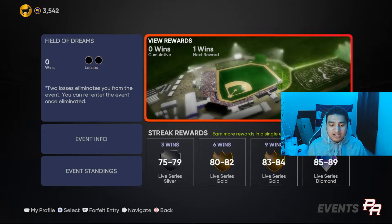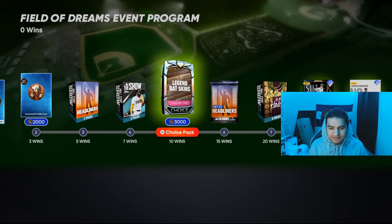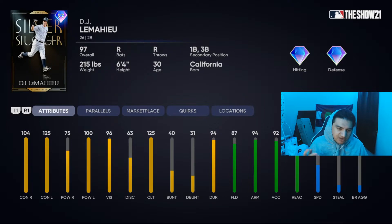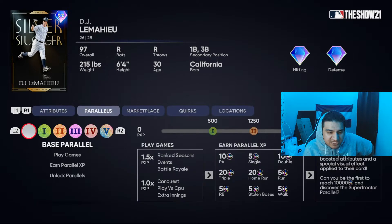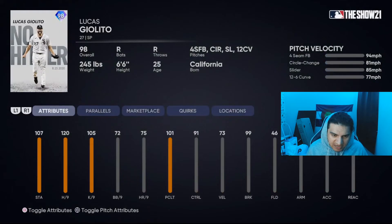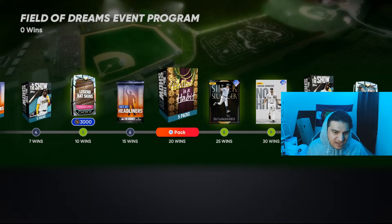The rewards — we get DJ LeMahieu, who has 100 power versus lefties, not bad, really good contact. The only thing is he doesn't have 80 power. I think people have said 80 power is the threshold where if you get a perfect-perfect fly ball, you should hit a home run — they're not saying you will, but you should. Lucas Giolito has a fastball, changeup, slider, curve — only four pitches.